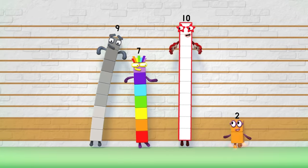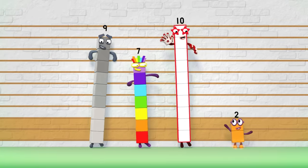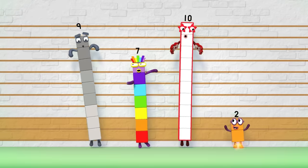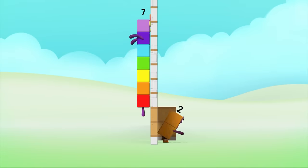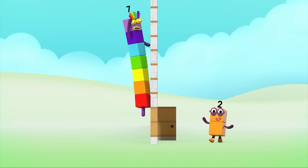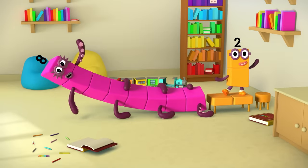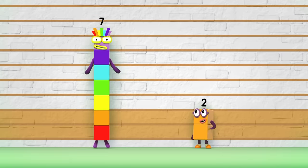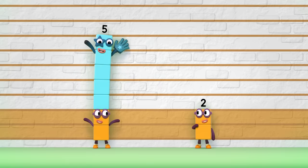I'd love to be you, but I'm much too big. We need to lose something, but what? I'd love to have some of your talent. I can walk through a door — that's the difference, seven. I could get into bed — that's the difference, eight. And if the numbers won't pop into your head, you can count the extra blocks instead. One, two, three, four, five — the difference is five.